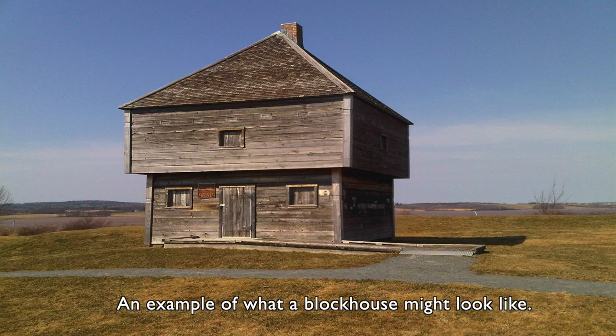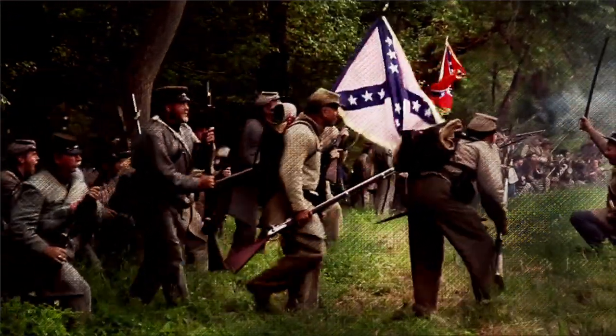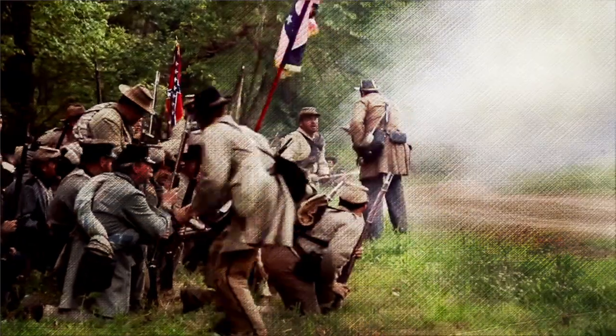The Confederates, realizing how much they outnumbered the Union troops, immediately pressed back and approached the blockhouse from the northeast. They eventually surrounded the fort, and after five hours of fighting, U.S. Captain Barstow surrendered his men. Confederate Colonel Burbridge burned the fort and paroled the Union soldiers, releasing them as prisoners, and then he left.